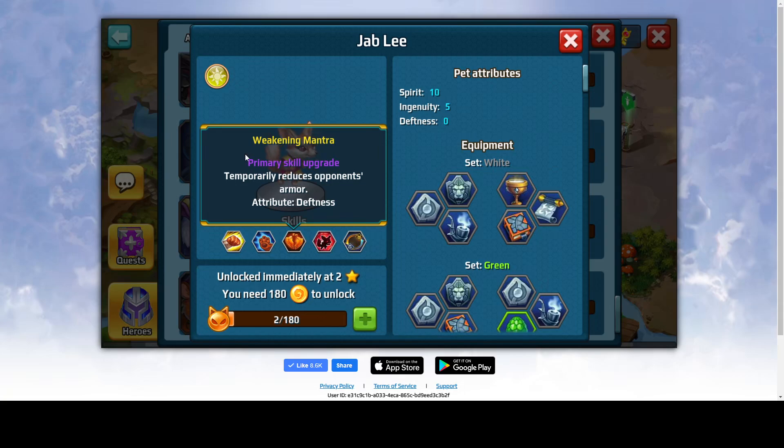The third skill is Weakening Mantra. It's a primary skill upgrade that temporarily reduces the opponent's armor. It's decent, not spectacular, but anything helps for you to win.